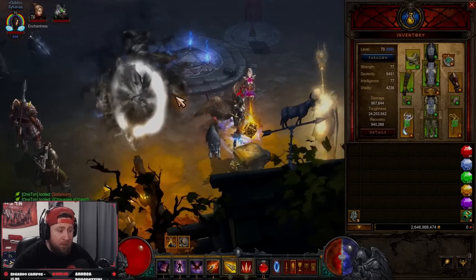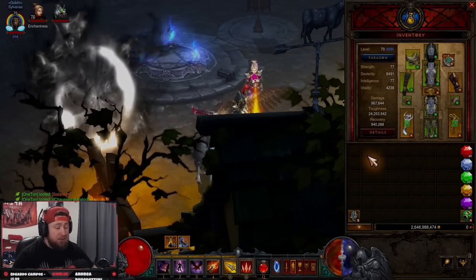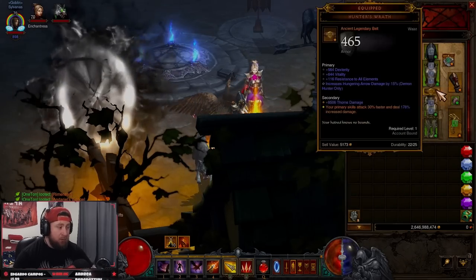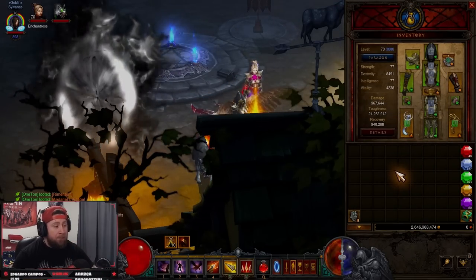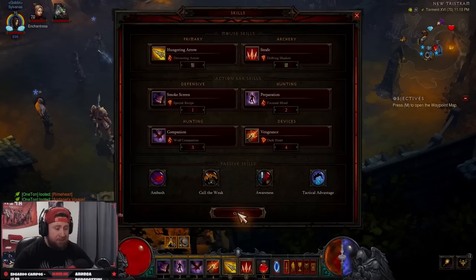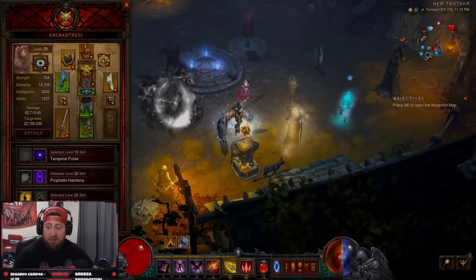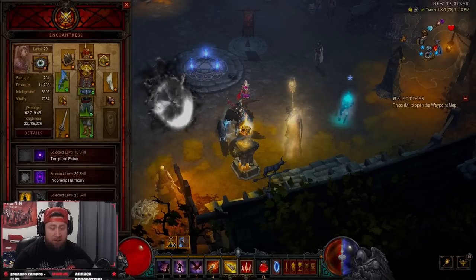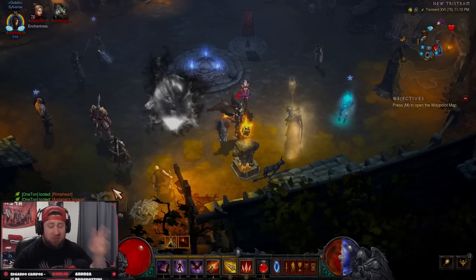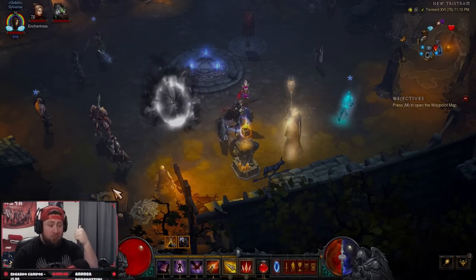As far as your build, it doesn't matter what build you are actively playing — there are some builds that are going to be better than others. For this demonstration I'm going to be using the God DH set, which is really strong right now. When it comes to your skills, you're going to want Awareness for your cheat death, and then on your follower you want whatever your follower's fourth ability is. I got Fate's Slaps for the Enchantress, which will give me a second cheat death.